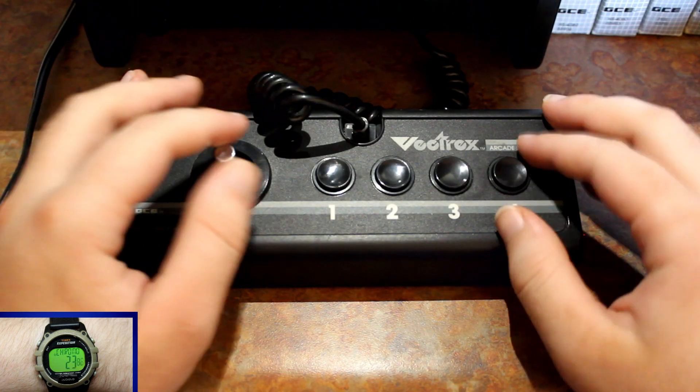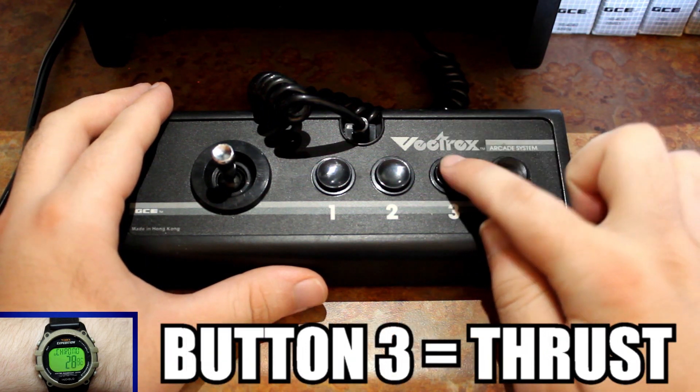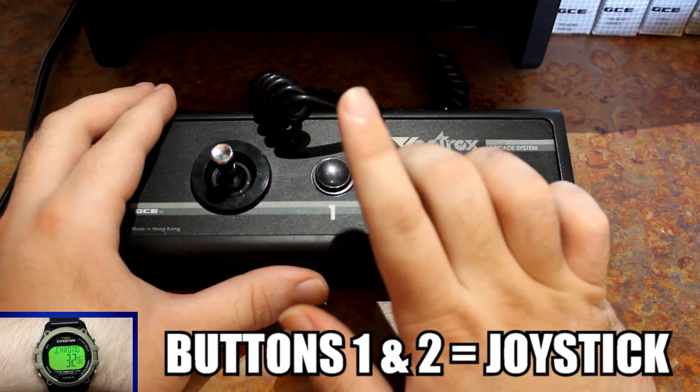You control your Star Cruiser by rotating it clockwise and counterclockwise with the joystick. Button 4 makes you shoot, and button 3 propels you forward. Buttons 1 and 2 do the same as the joystick, just in case you prefer the arcade controls.